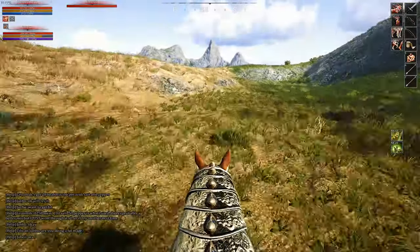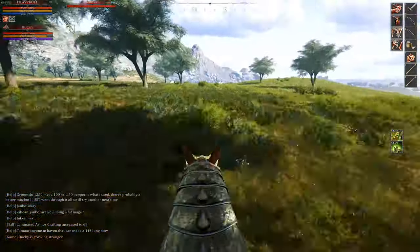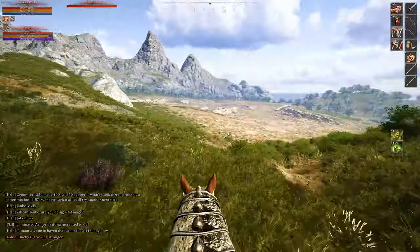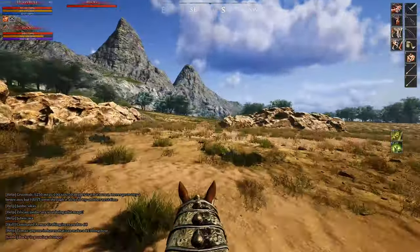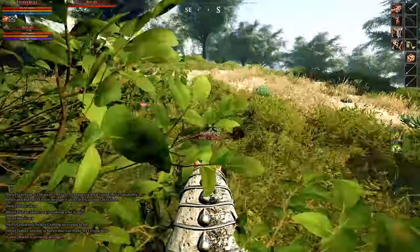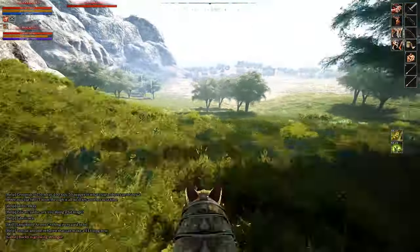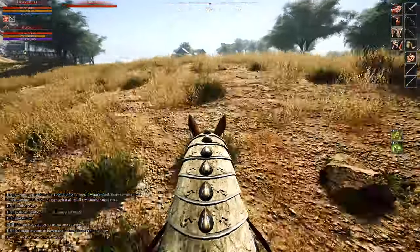As always, make sure to keep your horse's stamina bar at around 80% or higher at all times if you want to be safe. This will give you the best chance of getting away from or chasing down an enemy player. You're out in the open world now and far from town, so you could be attacked by anyone at any time and every player you see out there could be someone who wants to kill you. So keep an eye on your surroundings and be ready to run or fight if needed.